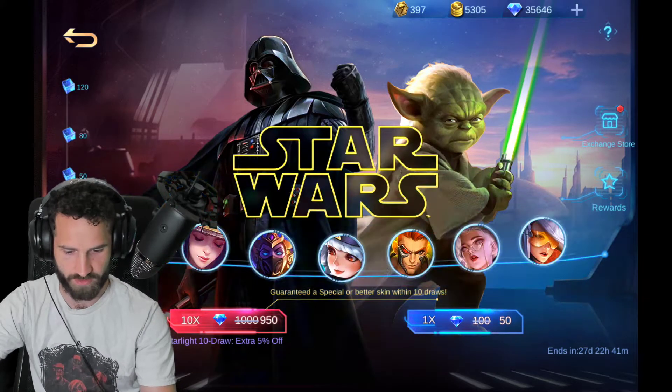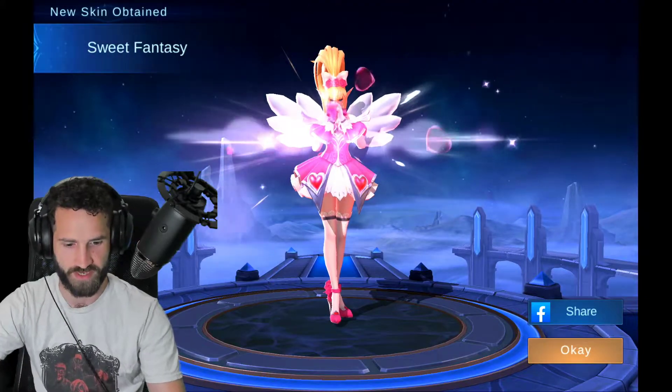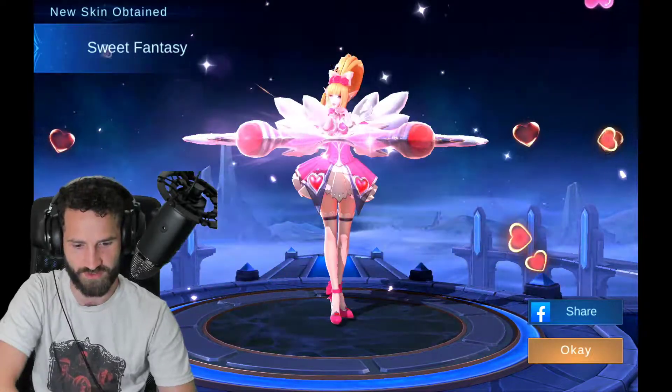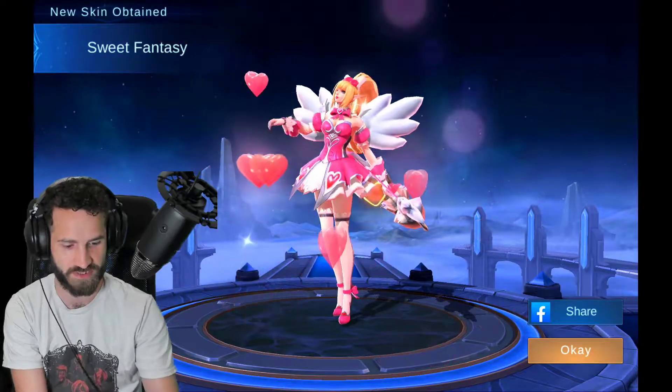Let's see what else. Another x10 draw — why not, we'll do it. Look at that sweet fantasy skin of Maya. That's a cool one as well. Nice.